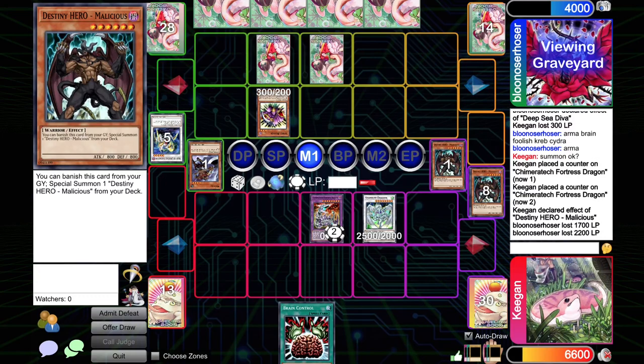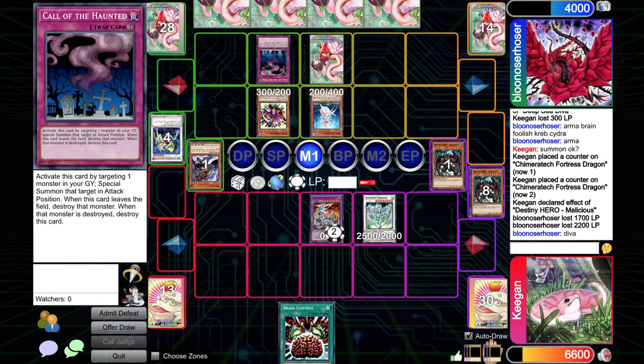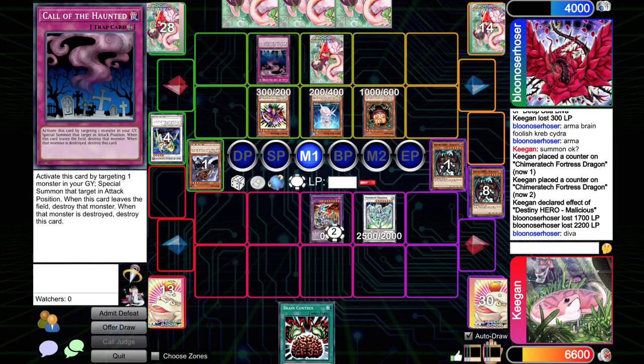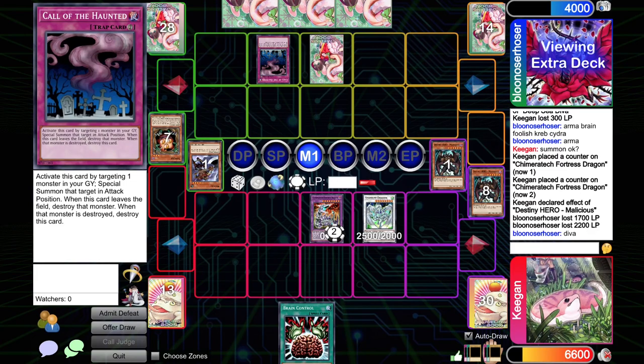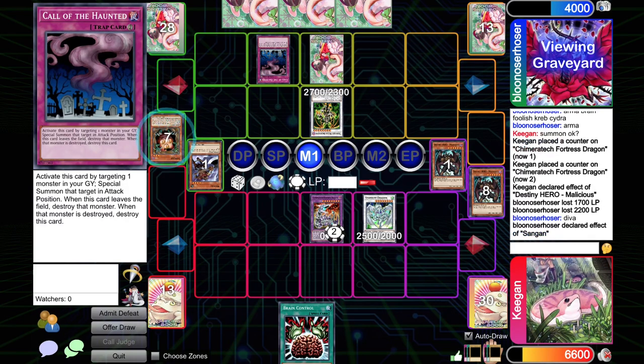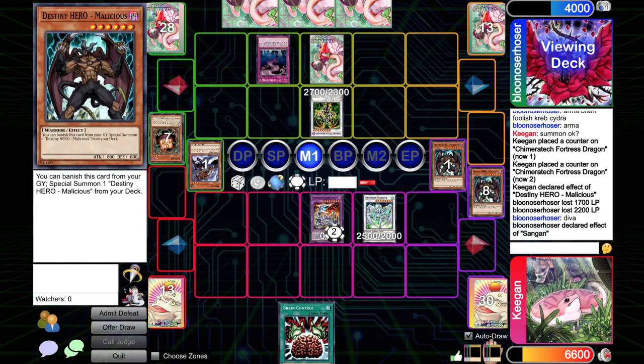For the next game I'm going to be looking to side back out the Puppet Plants and probably side out the Smashing Grounds as well. Call of the Haunted brings back Diva — okay, so they did have the extender. They could have had lethal last turn if the Call of the Haunted was set. Sangin — that's a great summon. They're going to be able to make an 8-star, which is potentially Colossal Fighter or Dark End Dragon. Very strong. Thought Ruler Archfiend — even better. Stops the Brain Control, gains them life points. It's going to be a really difficult task to win the game from this point. We need a miracle.